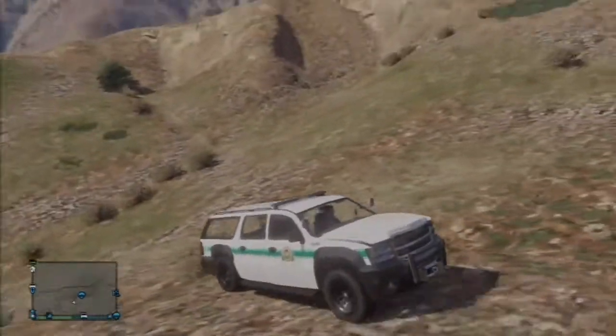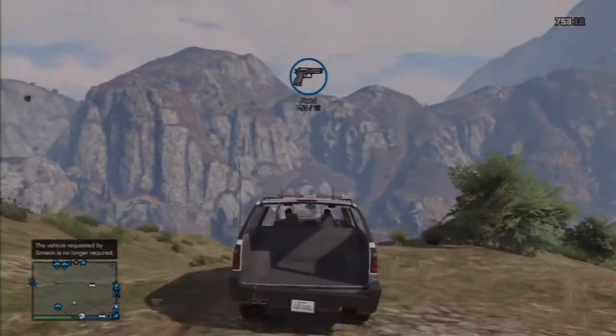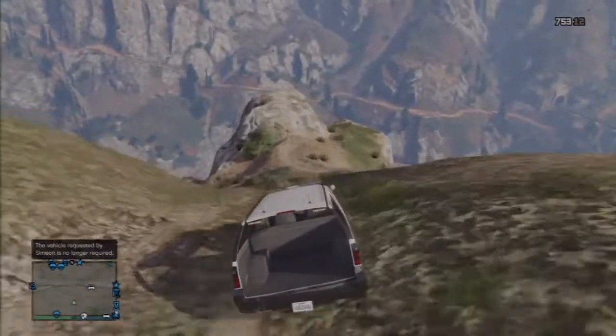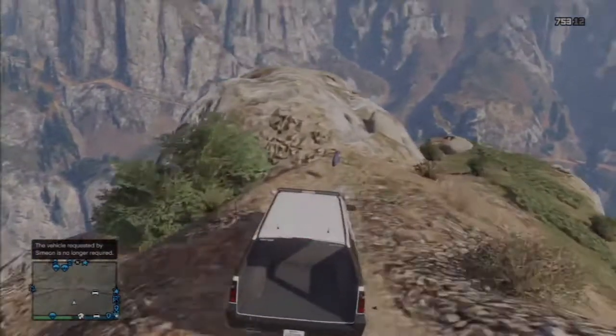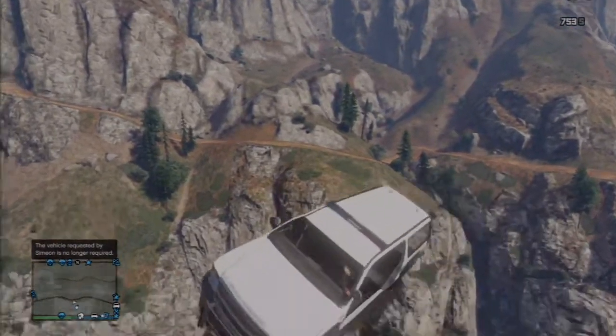I just thought this one was nice because it has a lot of cool things — it has a nice run-up to it, it's nicely downhill, and then you can just fly right off the jump. It's pretty awesome, you can't deny it. Shoot out the window for effect before I get into the driver's seat automatically — another cool feature of GTA.